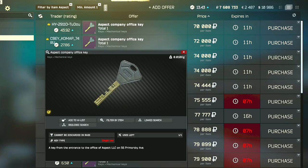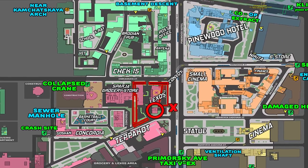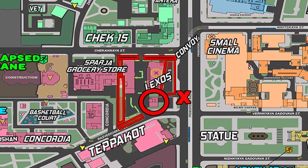And now I will show you guys on the map where it is that you can use this key. Here's a map of streets and the Aspect building is the one located right next to the Lexos car dealership, and my PMC will be starting just outside of the Lexos and Aspect buildings.